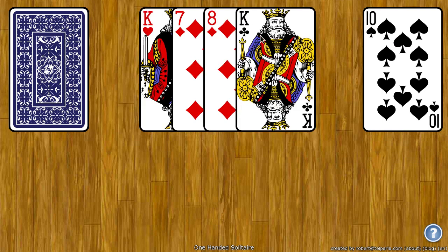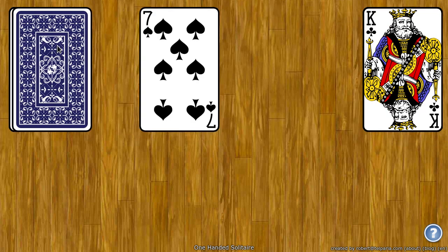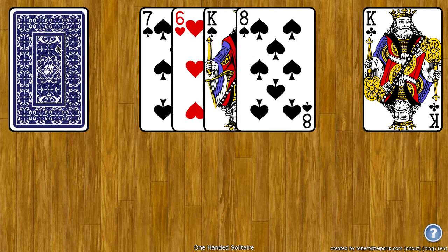Get another card. Now here the top and bottom card are the same rank, so I can move all four to the foundation. And then I can get four more cards. Again, top and bottom card are the same suit, so I can move the middle two cards to the foundation. You can also just click or right click on the middle card to move it.